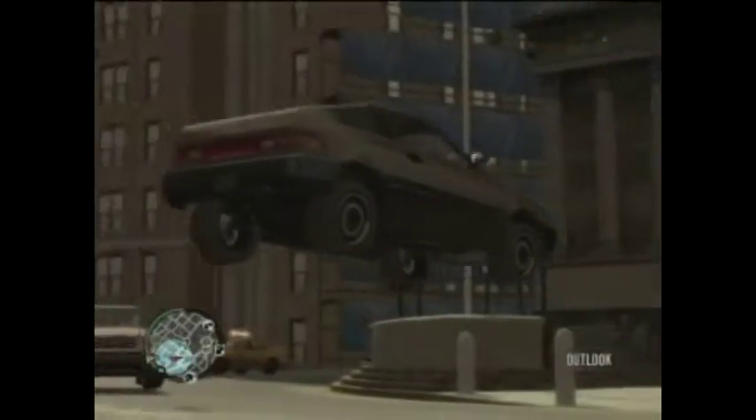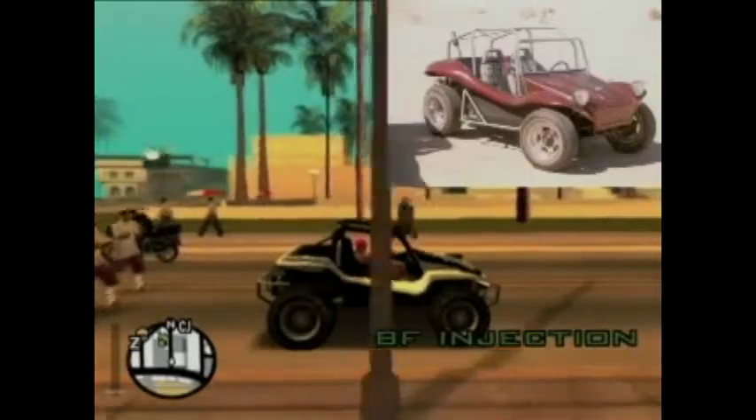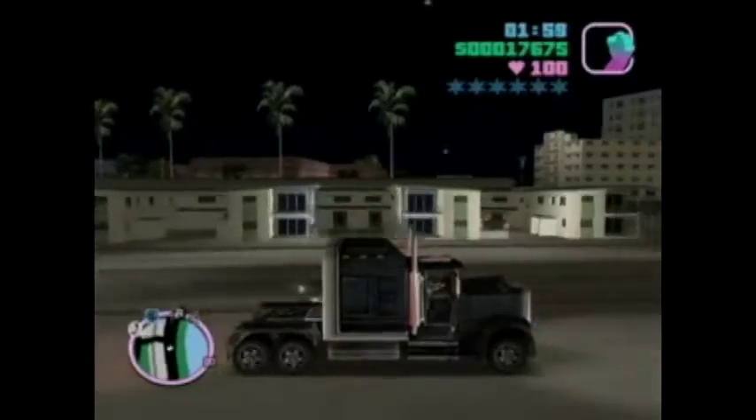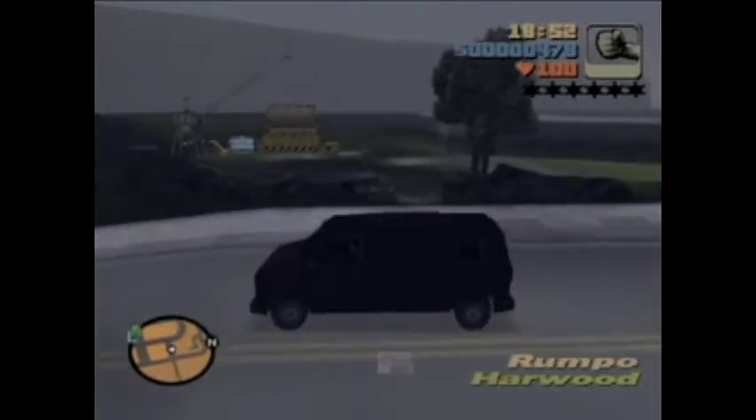Grand Theft Auto IV put a next-gen sheen on a lot of the familiar rides in the franchise's garage, but there were a few lines that got discontinued. The BF Injection, actually a Myers-Manks dune buggy, the Cheetah, a replica of the Ferrari Testarossa, the Line Rider semi-truck, Idaho mid-sized sedan, and nondescript Pony and Rumpo vans disappeared.